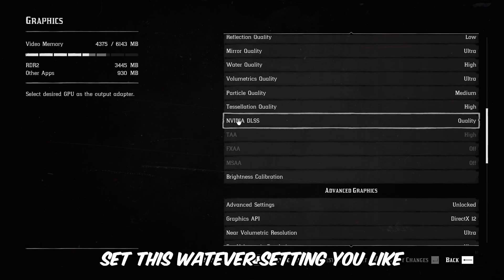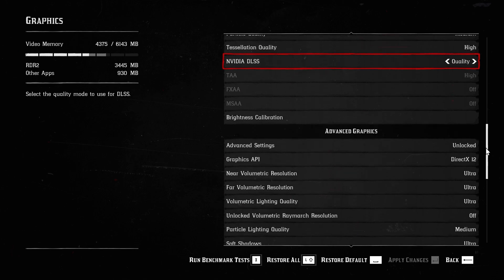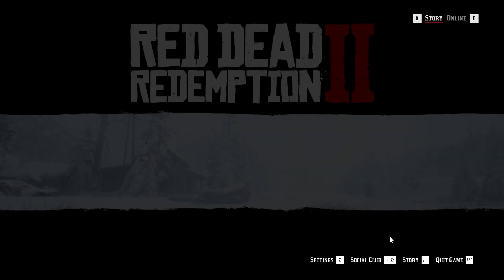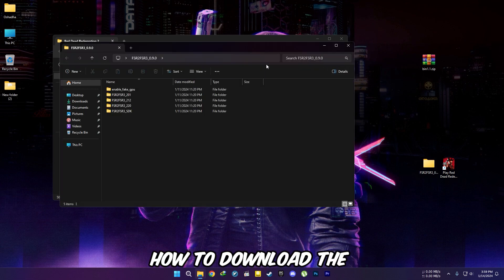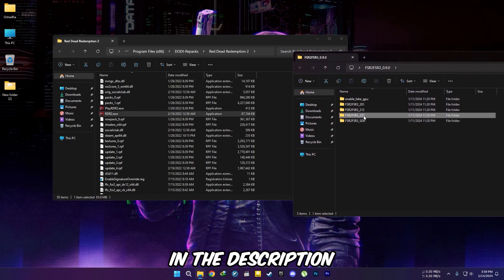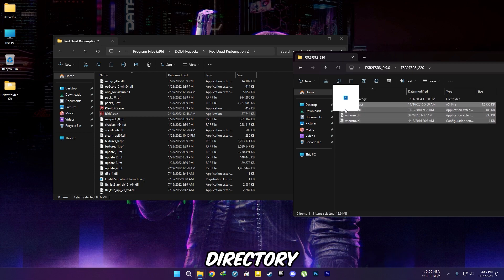Set this to whatever setting you like. Exit the game again. Then download the latest version of Luke's FSR mod from the pinned comment. If you want to know how to download the files from the link, watch my how-to video in the description. Now copy these files into the Red Dead Redemption 2 directory.